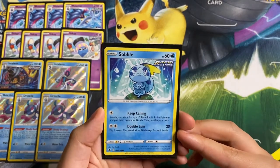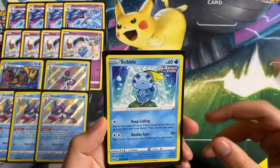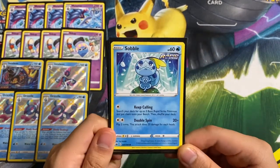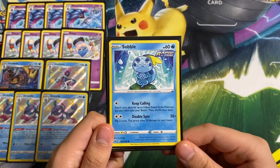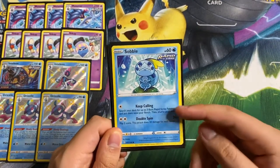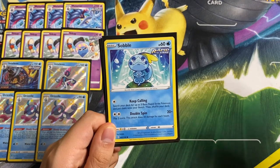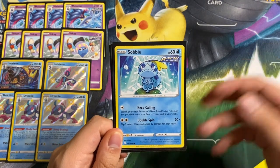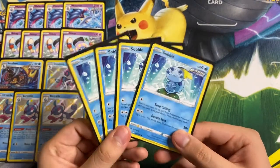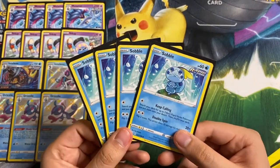Following up Drizzile, we have Sobble — and obviously we're playing the Rapid Strike Sobble so we can use it as damage with Malamar. This is also a good attacker, not for damage but we like to use Keep Calling. With this deck you want to go second on your first turn and use Keep Calling so you can get your bench filled up with the Rapid Strike Pokémon you need. We have four copies of this card.